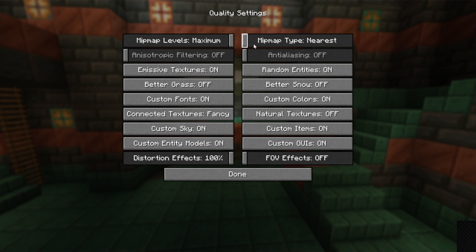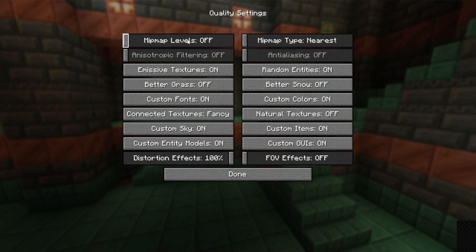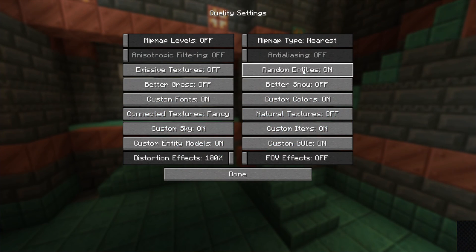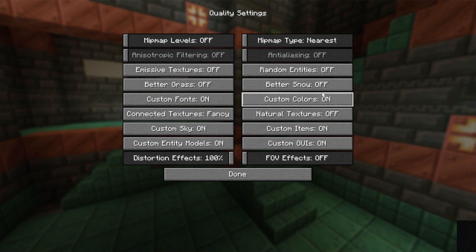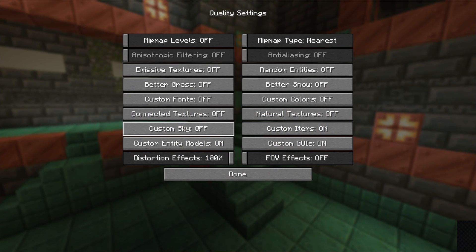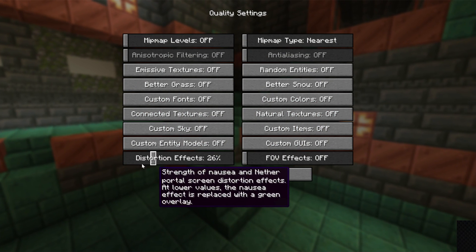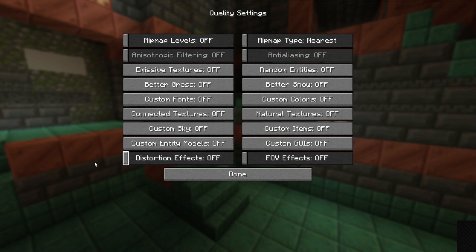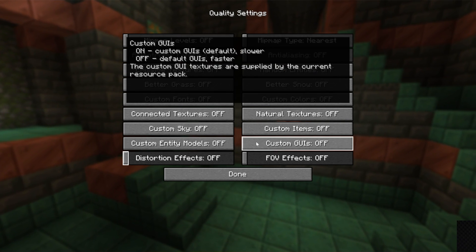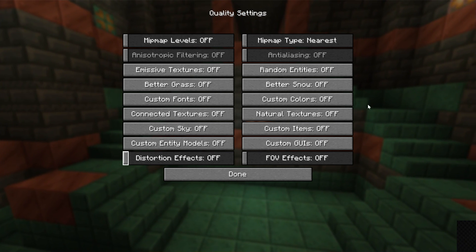Now go into Quality. Generally, turn everything off or down as far as possible, or set it to Fastest. Turn off: mipmap levels, anisotropic filtering, anti-aliasing, emissive textures, random entities, better grass, better snow, custom fonts, custom colors, natural textures, connected textures, custom sky, custom GUIs, and distortion effects. Everything on this page should be turned off. Note: you can turn on custom GUIs or custom items if you're using a texture pack that requires them, but for maximum FPS, keep them off.